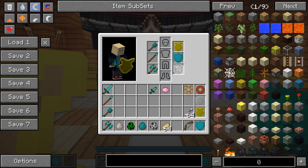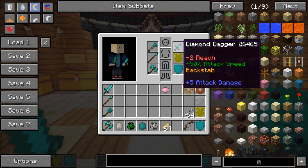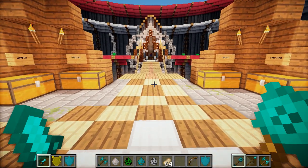But you can of course put all the shields and stuff in here. I'm just going to put the dagger in there so I can show you what it's like to dual-wield stuff.